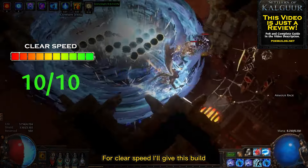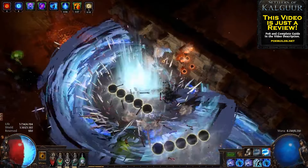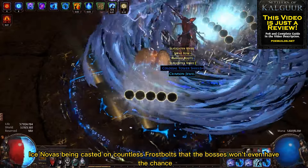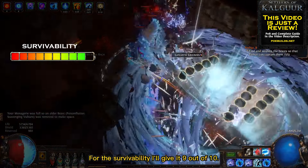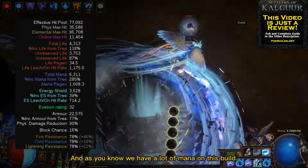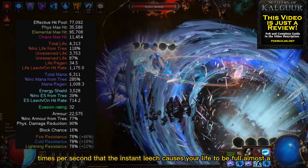For clear speed I'll give this build 10 out of 10. We are super fast and our Ice Novas are all over the place the whole time — you won't even have the chance to see the enemies before they get obliterated. The boss damage is also amazing and deserves 10 out of 10; it's just so many overlapping Ice Novas cast on countless Frostbolts that bosses won't survive more than 2 seconds. For survivability I'll give it 9 out of 10 — we not only have a big pool of life and energy shield, but also 50% of damage is taken from mana before life. And as you know, we have a lot of mana on this build. We also hit enemies so many times per second that the instant leech keeps your life full almost 100% of the time.